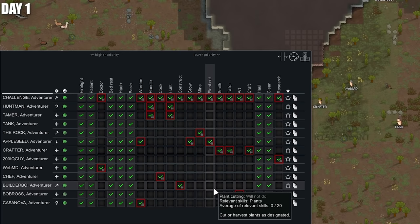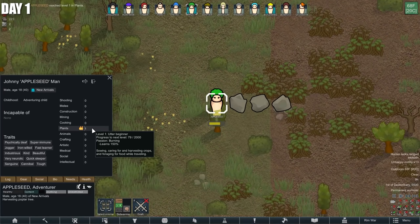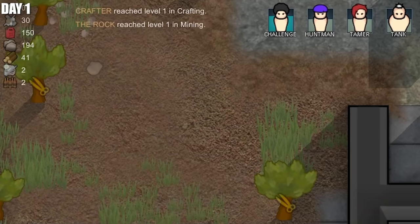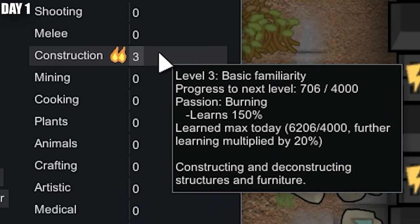We're setting each colonist onto his own most useful work priorities. Some characters are going to progress fast — Appleseed has already made plants level one. He's pretty much just going to be constantly grinding his skills, whereas other characters might take longer to develop. Normally you'd be limited to only 4,000 skill a day, but because skills are unmaxxed, he's still learning fast. He is gaining skill fast though.